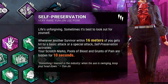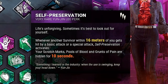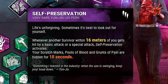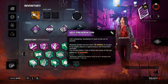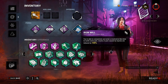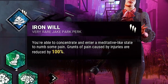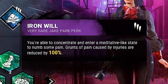Her third and final perk is Self Preservation. When a survivor within 16 meters of you gets hit or downed, our scratch marks, pools of blood, and grunts of pain are all hidden for the next 10 seconds. This perk seems like it could be pretty useful when going for flash saves, especially if you aren't running Iron Will. Our fourth perk is Iron Will — I did unlock it pretty early and this girl is really loud, so I just went ahead and threw it on the build as well.